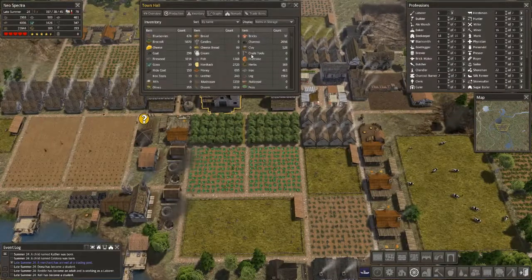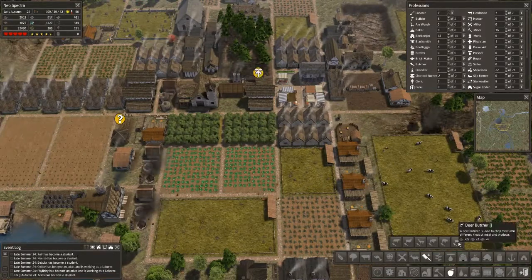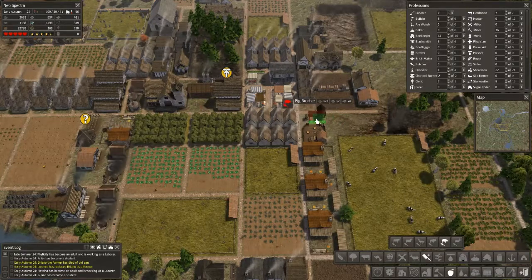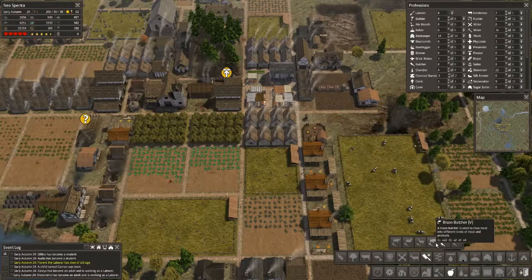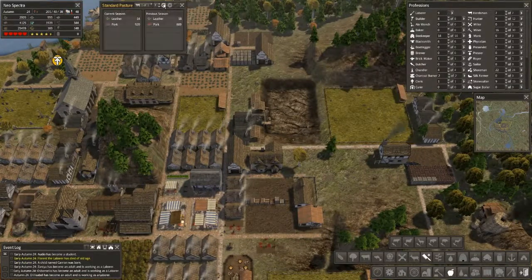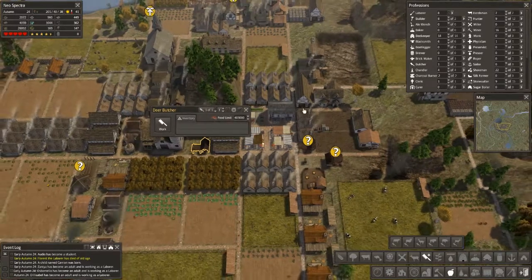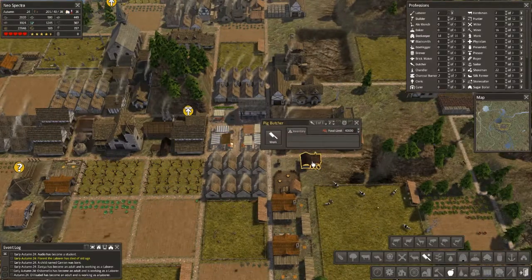Something I learned — venison! Look at that. Let's do some butcher shops — two for venison. A deer butcher and we can sneak them into these little spots. That house is going to love having a butcher shop there. Let's do a pig butcher too — it kind of lengthens and stretches out the meat. We've got pigs, lots of piggies. It'll chop up the pork. Deer butcher — let's have somebody employed there. That food limit needs to go way up — let's do 40,000.